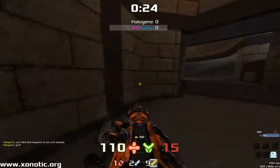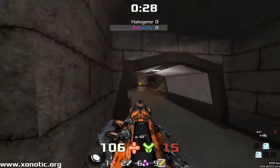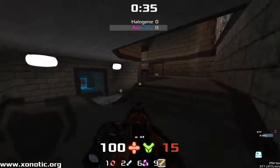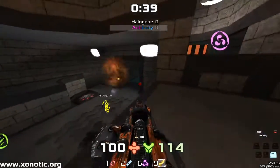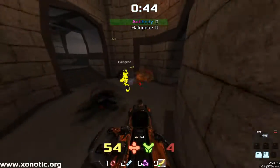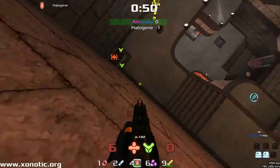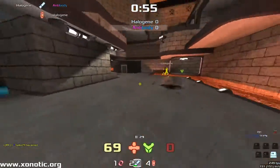Halogen is going to be rushing around trying to collect as much as possible, and has managed to deny pretty much everything here from Antibody. Neither player actually doing any damage so far — or Halogen doing a slight bit of damage — but the denial here is the key. Beautiful placement of Rockets there from Antibody, who finds sort of the first frag. Halogen takes himself out but comes back around very quickly and picks off with the shotgun.